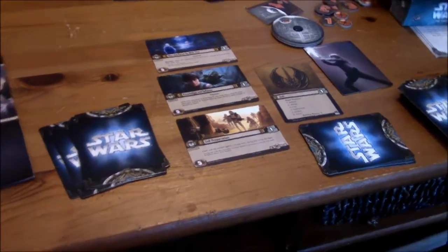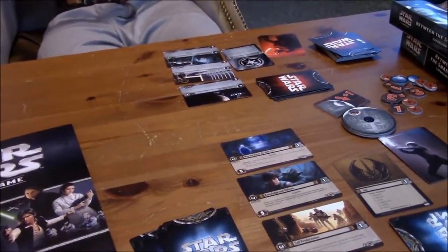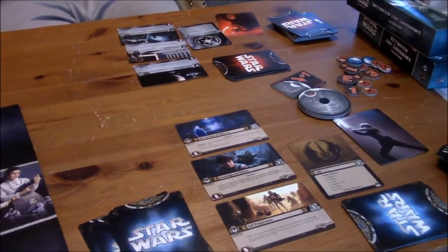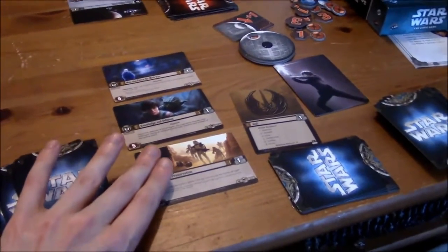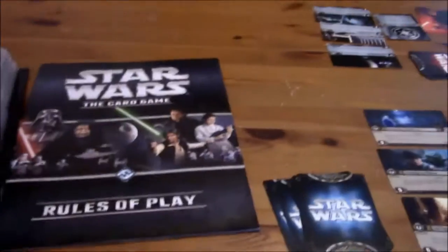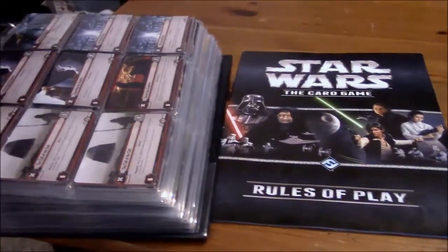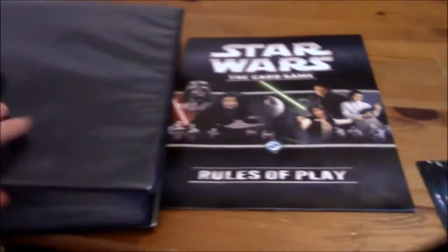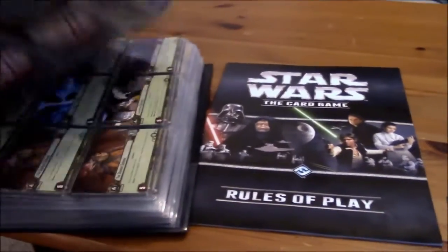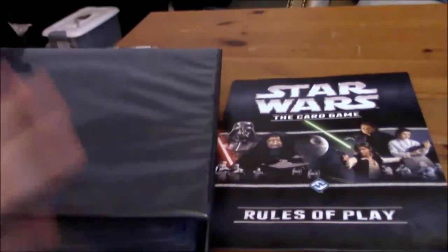I would have this up on my tripod, but the ferrets kept running into it and knocking it over, or at least bumping it to the point where the camera would not be stable. So I am Jedi here. I've got my three objective sets here, and he has three objective sets. Now I have a whole binder full of objective sets.